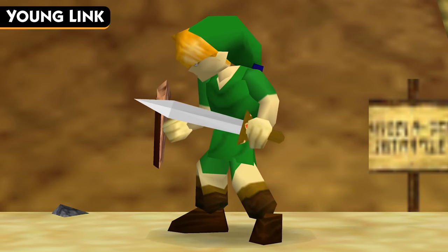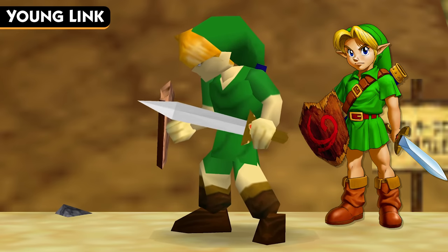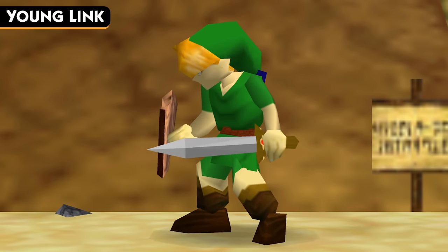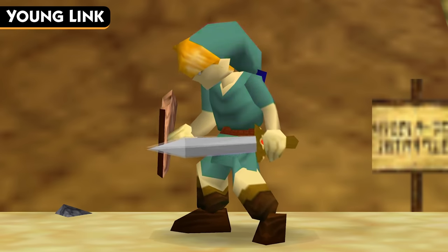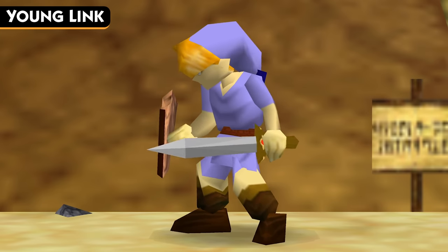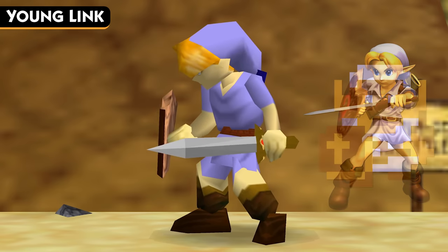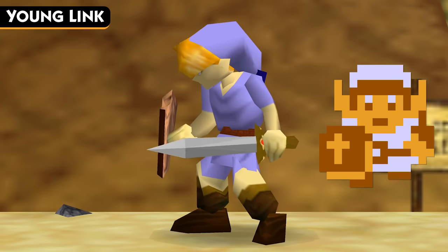The next character introduced in Smash Remix was Young Link, of course using his appearance from Ocarina of Time as well. Instead of the Master Sword, he wields the Kokiri Sword, and instead of the Hylian Shield, he uses the Deku Shield, both used by Young Link in Ocarina of Time. His first color scheme is the white lavender tunic, just like Link has in Smash 64, and how Young Link has it in Melee. This color is based off of Link's sprite in the first Legend of Zelda when he has the blue ring equipped, giving him a similar lavender shade.